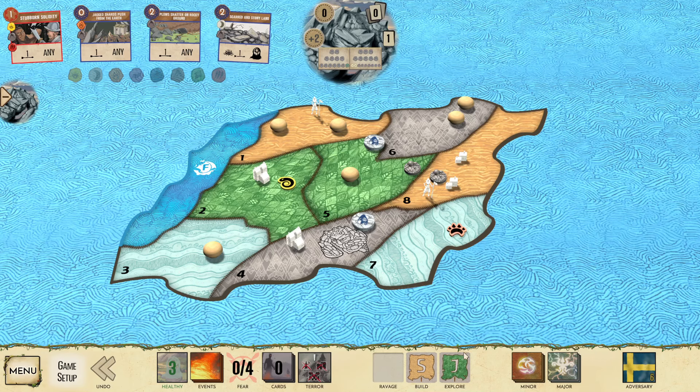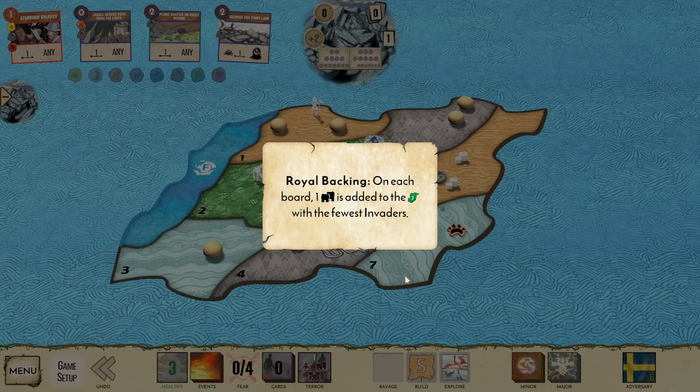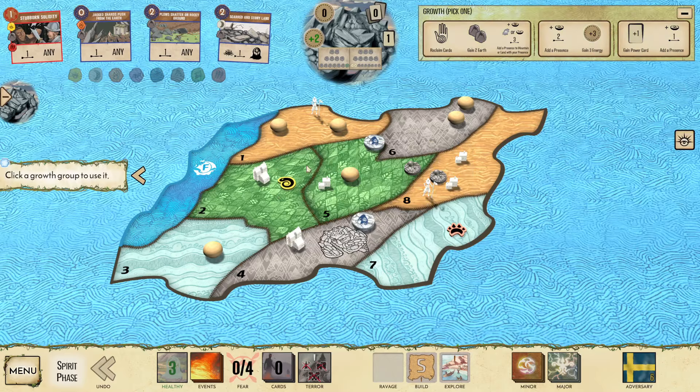Our Sands comes up — that is sad. There's a Ravage in the jungle, so with Sands coming up, that basically means we're taking three blight to start.